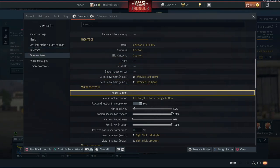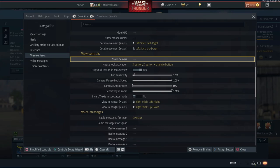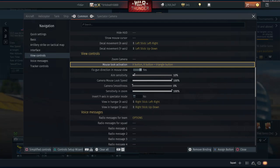Moving on to view controls - we have zoom camera. Since we're using the zoom camera axis from the previous page using the max value, this one can be left blank and you can just ignore it. Mouse look activation is very important. We are not using a view axis, so we have our camera assigned on X here - this is the camera look activation. We also have X plus triangle for look behind, meaning we can move the camera with that as well. So X and X plus triangle activates the camera look - that's going to be our free look camera.